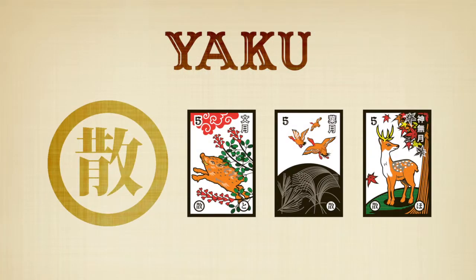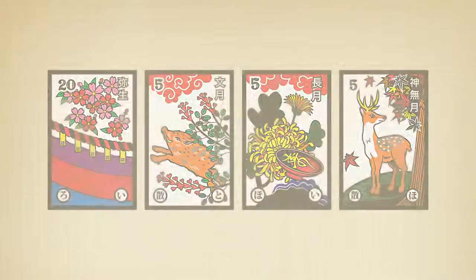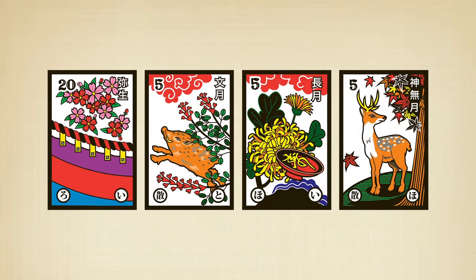And finally, the Living Things Yaku: Bush Clover with Wild Boar, Grass with Geese, and Maple with Deer. Notice that some cards are part of more than one Yaku. Keep an eye out to capture these cards or prevent your opponents from getting them. Sometimes, cards hold more value than their points suggest.